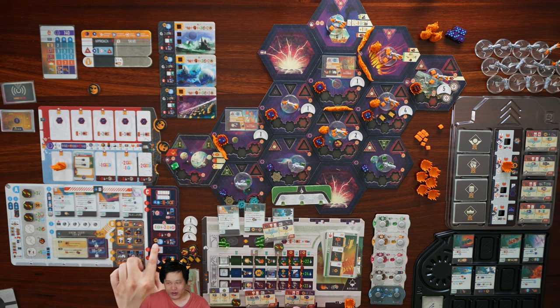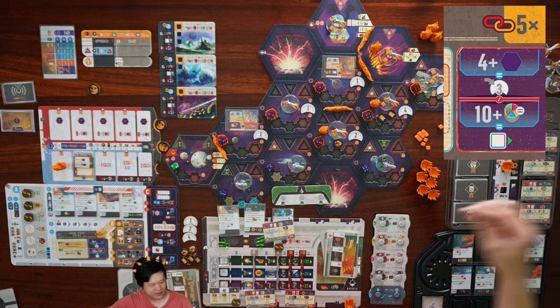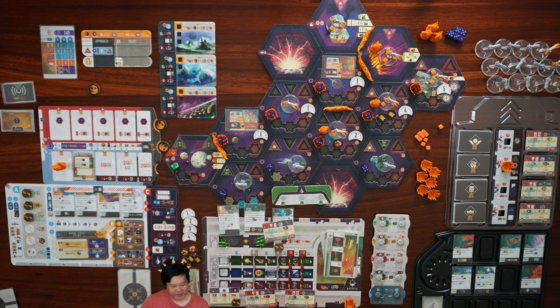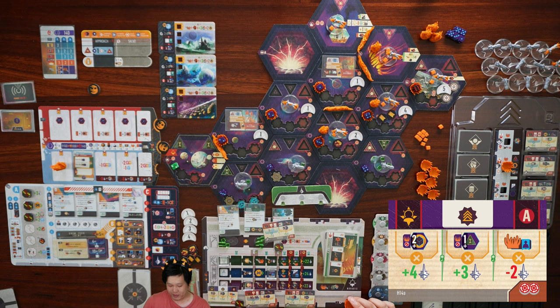We must gain a number three token because we do not have ten stockpile resources of a single type. Then we score our agendas. For our origin card: every pure sector with two or more fleet power, four points — there's one, so four points; for every pure sector with one or more shipyards, three points — there are three such sectors, nine points; thirteen so far. For every corruption on our house mat, unfortunately there is one, minus two points — that takes us to eleven points. That takes us to fifty total points.